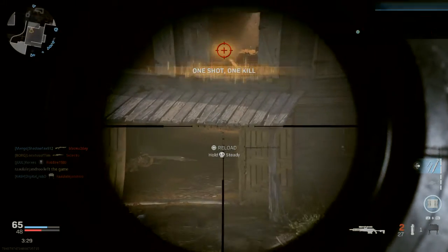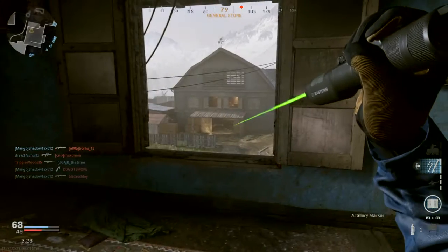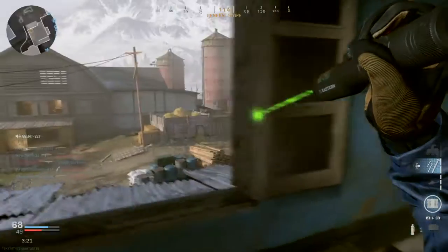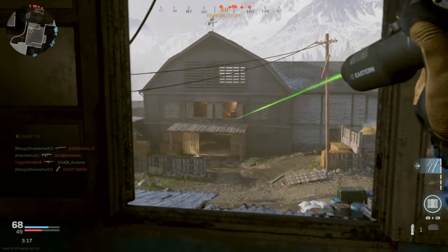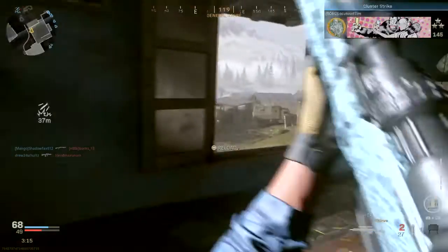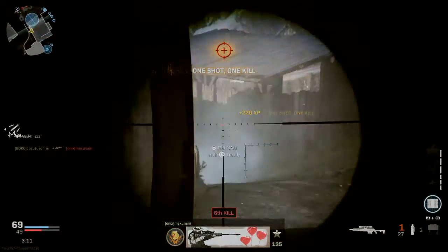Cluster strike, ready for launch. Allied UAV overhead. This is Builder 2-0, good copy, cluster strike away.